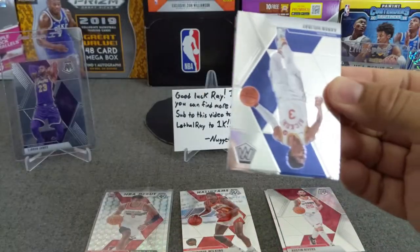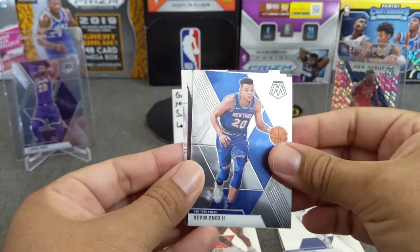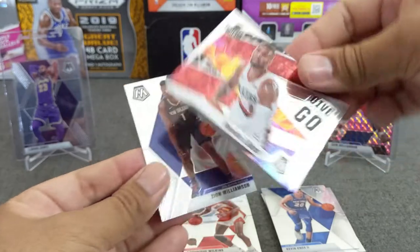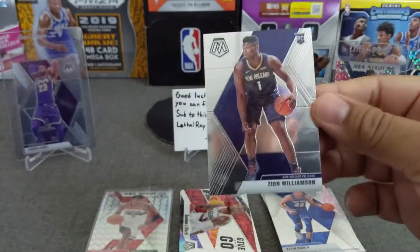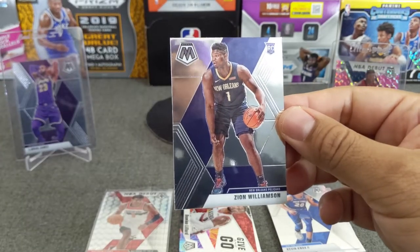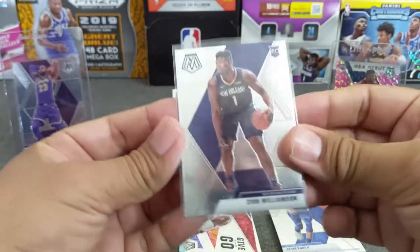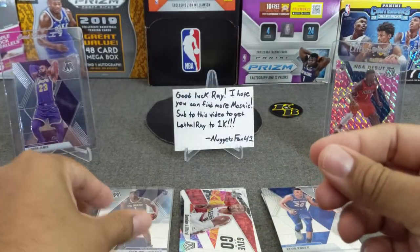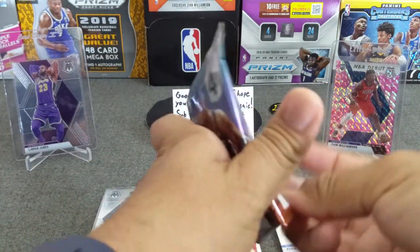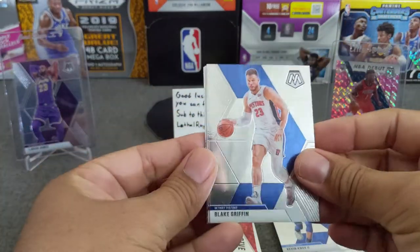We'll get the next pack. Aaron Holiday, Kevin Knox the Second. Oh baby, we got Zion — nice! Damian Lillard and Zion base. Banger! There we go, Nuggets — you're the best, dude. Oh my god, look at that — very nice. In all my breaks that I've done online, I have yet to hit the NBA Debut. Hopefully we can pull that one too. Still, I'm very happy with that.